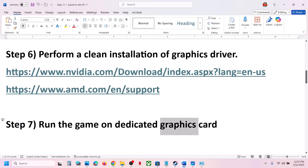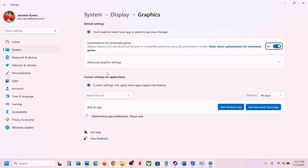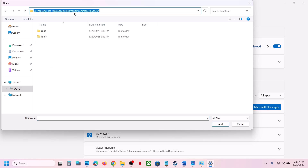The next step is to run the game on the dedicated graphics card. For this, type 'Graphics Settings' in the Windows search box and go to Graphics Settings. Click on 'Add desktop app,' then go to the game installation folder.